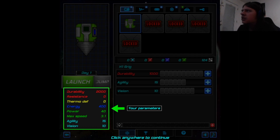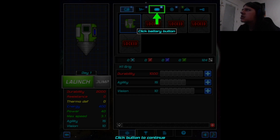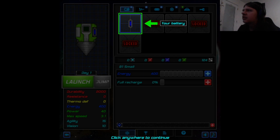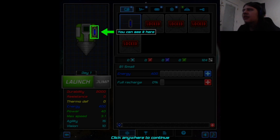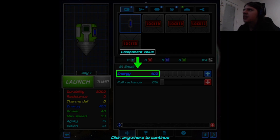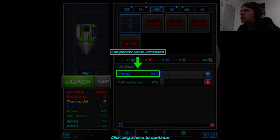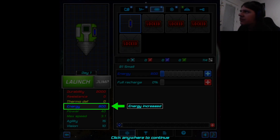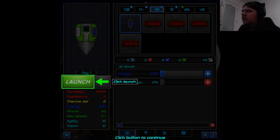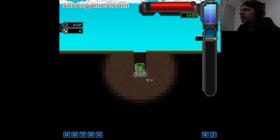Upgrades. Your parameters - your energy. Component buttons. Click battery button. Your battery. You can see it here. Your resources - need 10 material to upgrade battery. Component value. Upgrade battery. Little sound. Component value increased. Energy increased. Click launch. We're in tutorial mode at the moment.